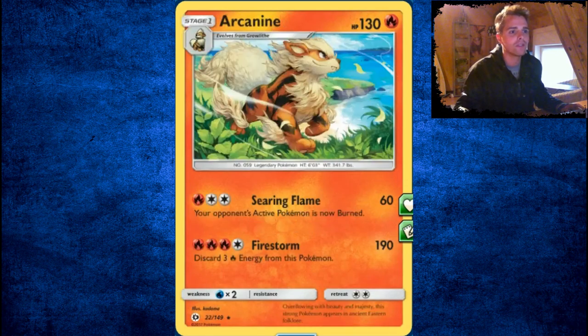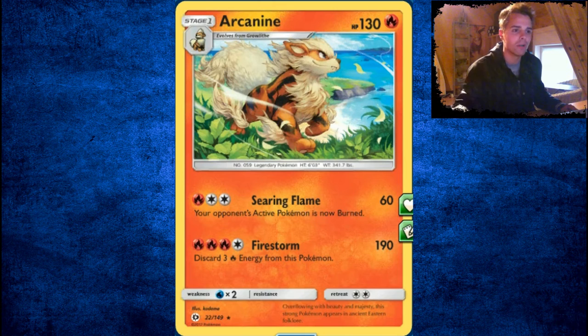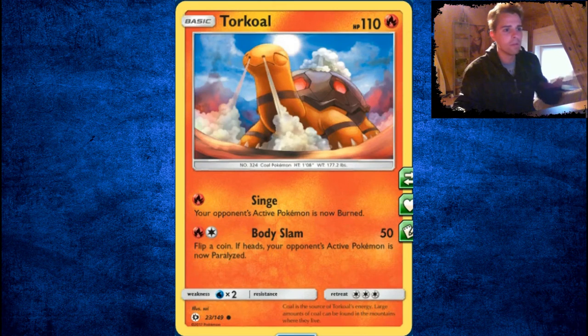Next up, Growlithe — not good at all. It evolves into a beautiful holo Arcanine, which is a really great holo to have in your binder, but this is not good at all. Discarding 3 energies for 190 damage is nothing to mess with, especially since there are a lot of Grass Pokémon, but you have other Fire Pokémon that can deal damage, so this one won't be used.